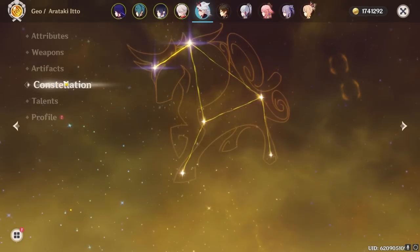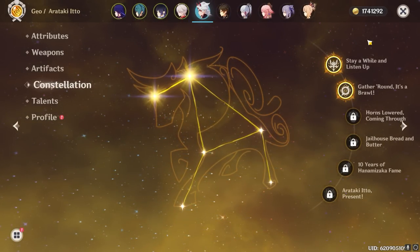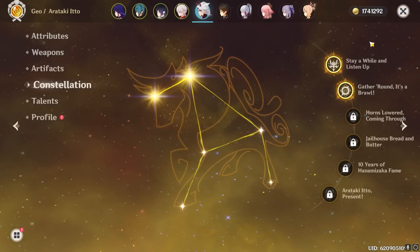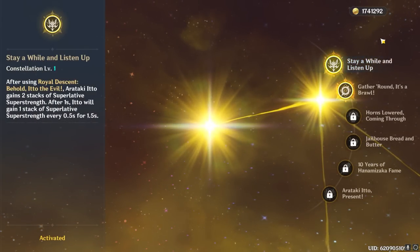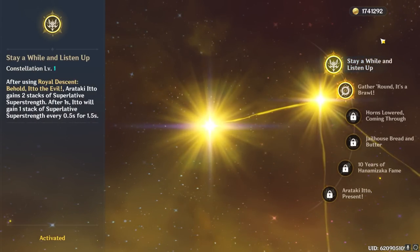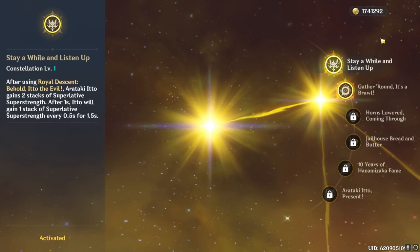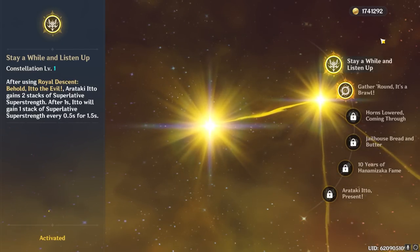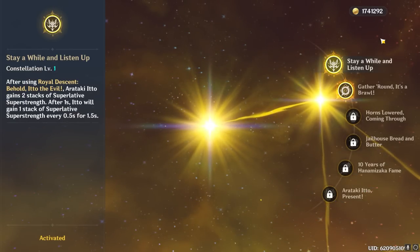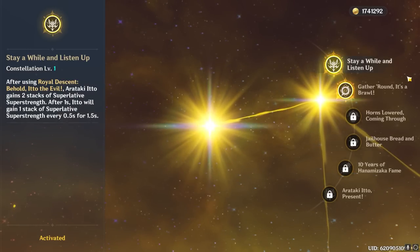Moving onto Itto's constellations and the value they bring to his kit — I quite like them because you definitely don't need them, but they're great for quality of life and making him easier to play. At C1, Itto's burst will automatically grant him 2 Superstrength stacks upon cast, and after 1 second, he'll gain a stack every 0.5 seconds for another 1.5 seconds. It doesn't do much for damage per se, but it makes combo stringing far simpler — and for mechanical players, it opens doors for some stronger-than-usual combo strings.